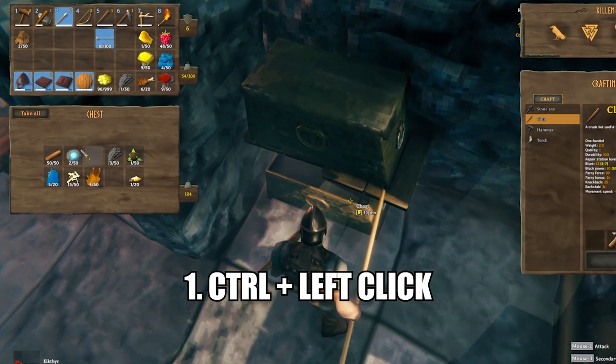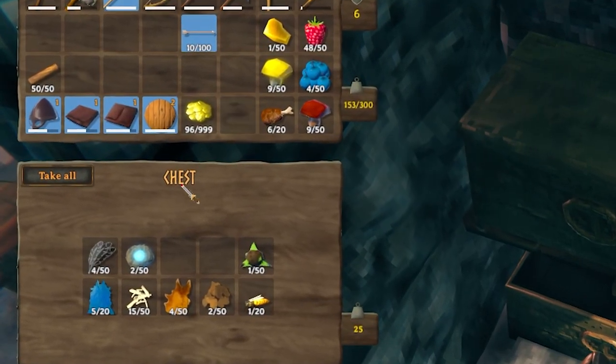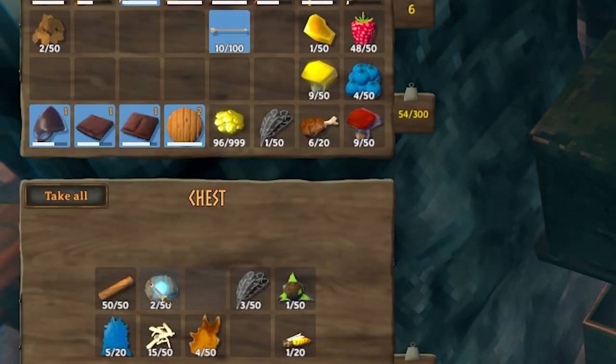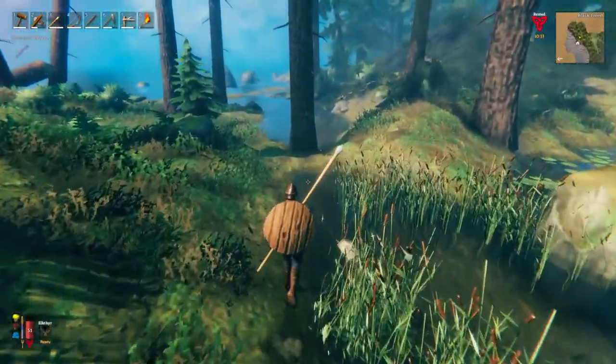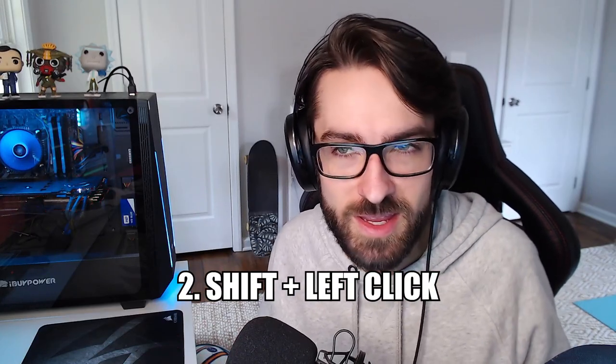One of the first things that's going to help you out a lot in the menu system is using Ctrl+Left-Click and Shift+Left-Click. Ctrl+Left-Click will quick-move items from your inventory to a container or from a container to your inventory, vice versa. You can also quick-move items out of your inventory — throw them out into the world. If you're out in the world and hit Tab, you can throw things out of your inventory as well. With Shift+Left-Click, you can click on an item and it will give you the option to select a particular amount of that item to move.